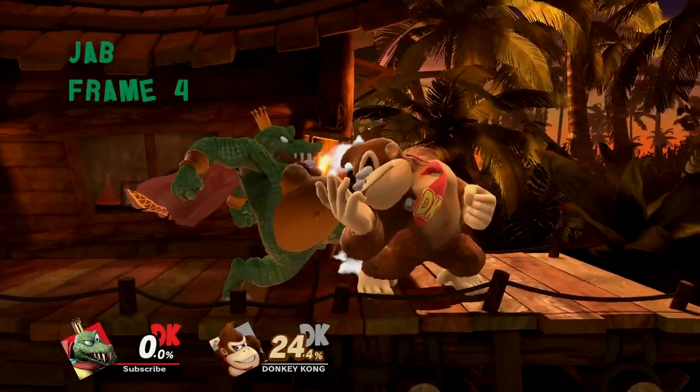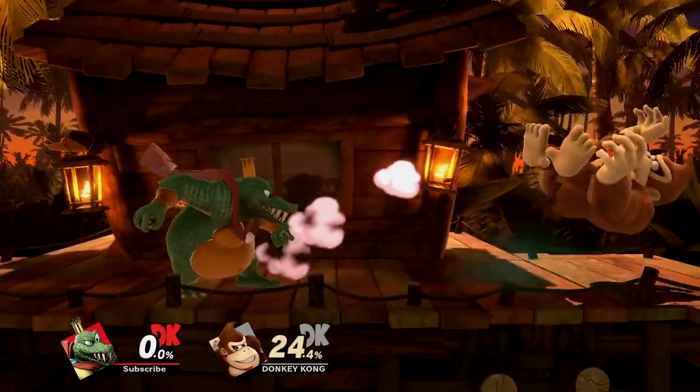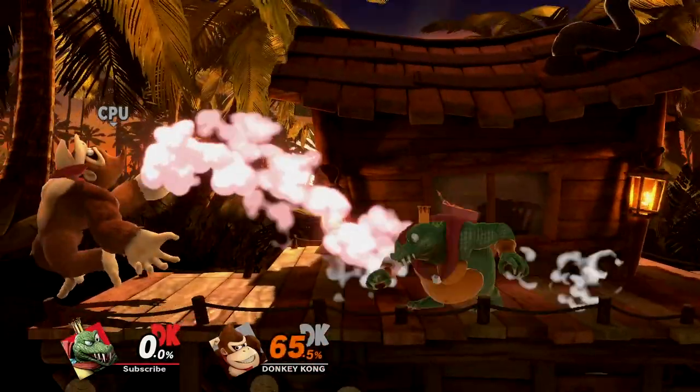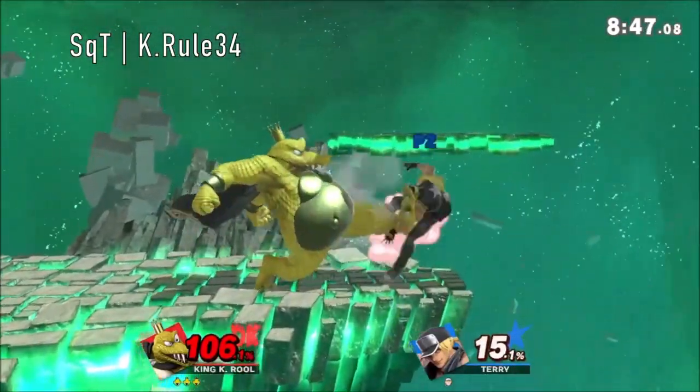K. Rool has the strongest gentleman jab in the game in terms of damage. In addition to forcing attack situations at low percents, it's his fastest move at frame 4 and is a great get-off-me option. Additional utility comes in the form of jab locks with the first two hits, potentially leading to a down tilt kill confirm at high percents.